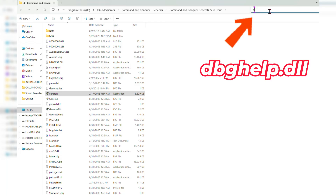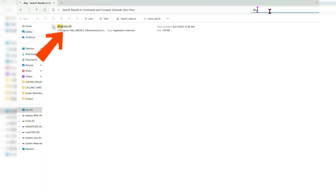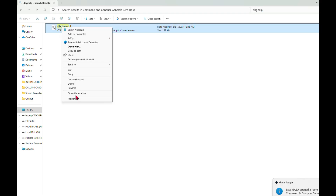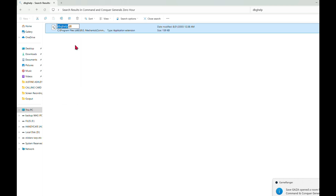Step 2: Find the file dbghelp.dll — this is the important part. Delete it or rename the file. I chose to rename it; I'm just going to remove the .dll extension.